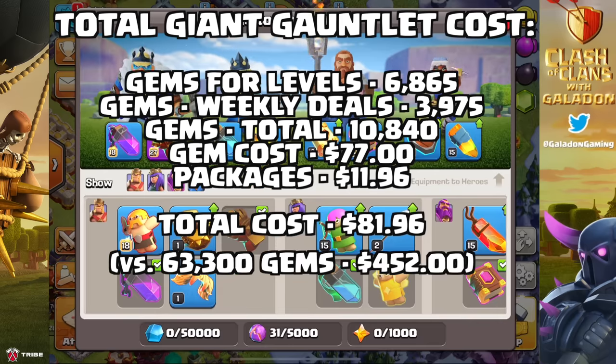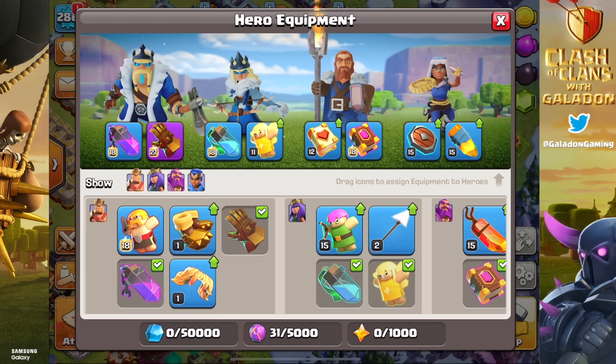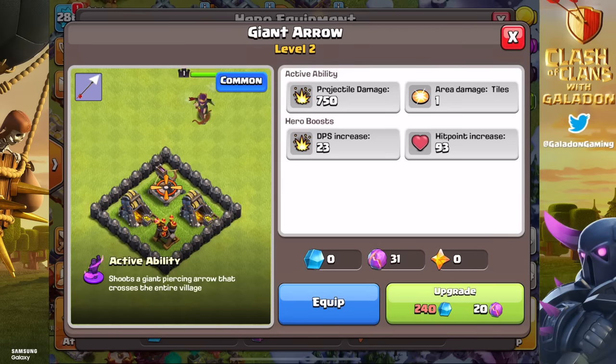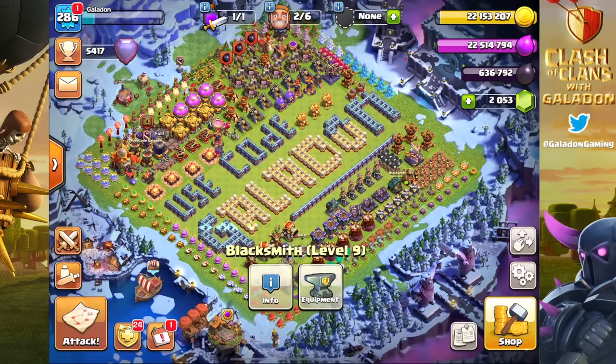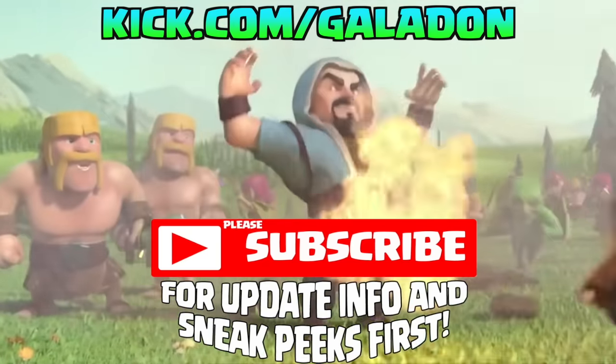That's an absolute bargain considering if we had just spent gems straight from levels 15 to 27, it would have been 63,300 gems — about $452 worth. Technically we are still at the beginning of our max hero equipment journey. There's so much left, including all the Royal Champion equipment, the Healing Tome, the Giant Arrow, and the Frost Arrow. It has become quite a struggle for free-to-play players, but it does make this hero equipment seem that much cooler and unfortunately out of reach for many months — perhaps years — for the average player.